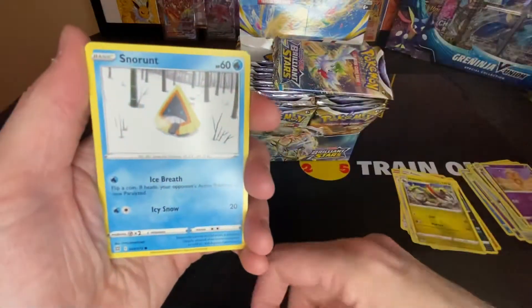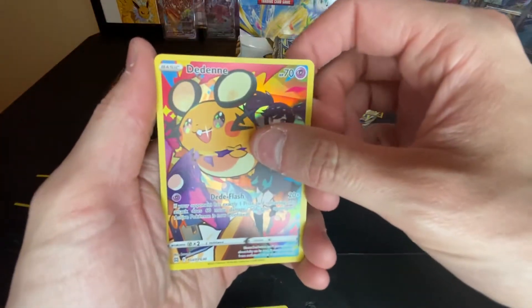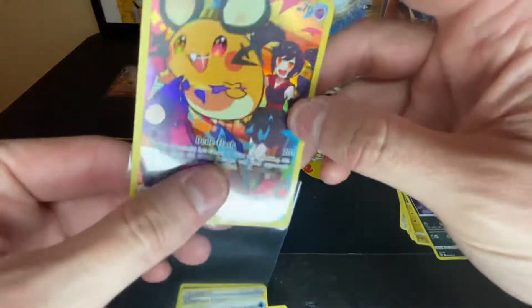Ball toy snow room — so that's the Dianthe from the Trainer Gallery, and a non-holographic. Go ahead and sleeve that up.